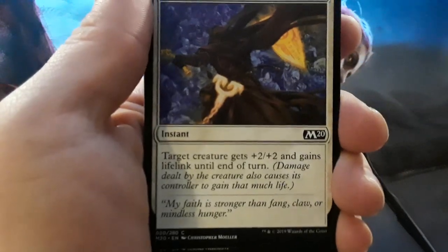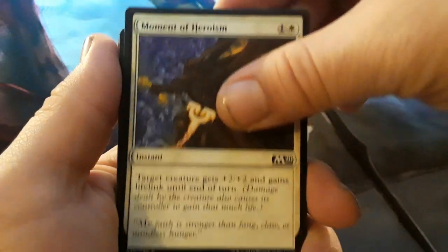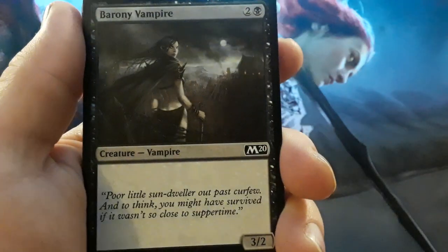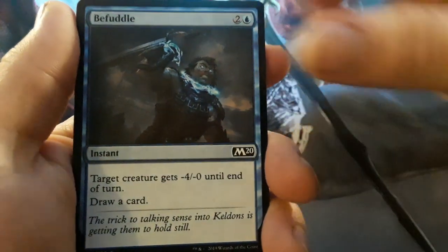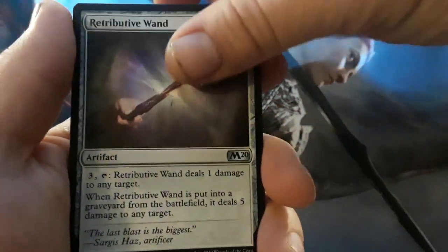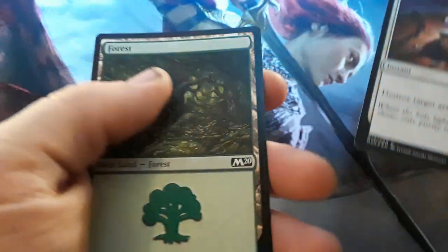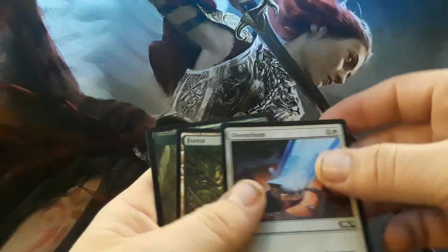Pack number four, and we've got one more after this one. I just don't want the video to be as long as the last one — I do have some extra packs out, so if it is a little short I'll do more. Moment of Heroism. Negate. Goblin Bird Grabber. Ferocious Pup. Barony Vampire. Unsummon. Sorcerer of the Fang. Net Caster Spider. Pulse of Marasa. Retributive Wand. Barkhide Troll. Leyline of Sanctity — that's our rare. And a holographic Disenchant, which is just a common.